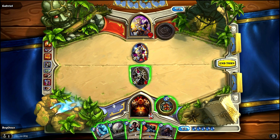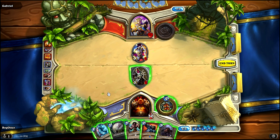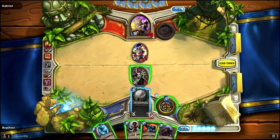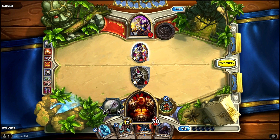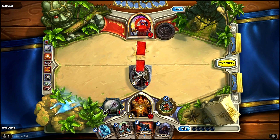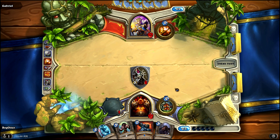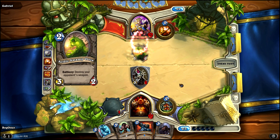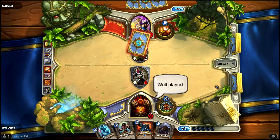Turn 5 — time for the Arcanite Reaper, hoping he doesn't have another Ooze. We take out his creature and swing for 3. It's important to keep pressure on a priest; if they get board control they start healing and health goes back up. And there's the Ooze — destroys my weapon. He brings out a 2-3 with Windfury.